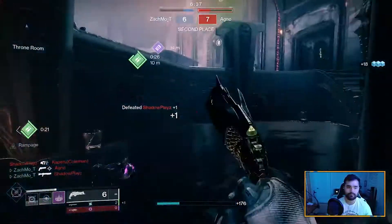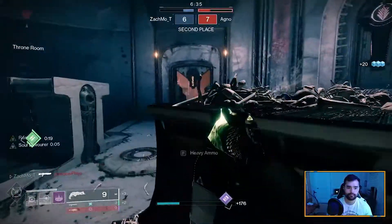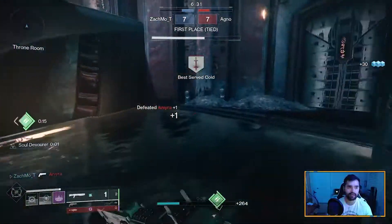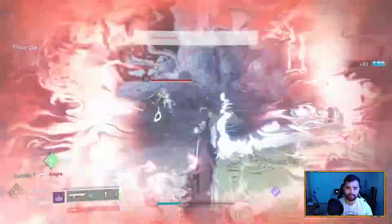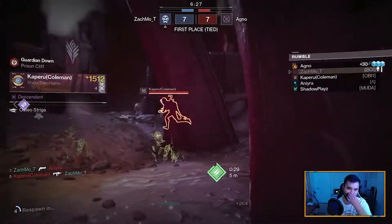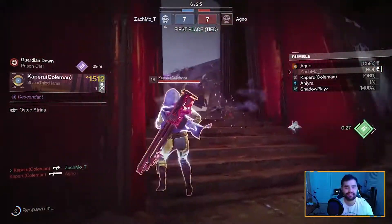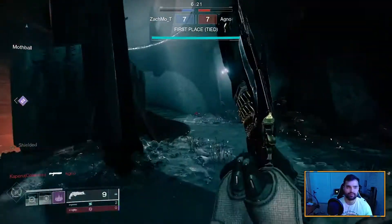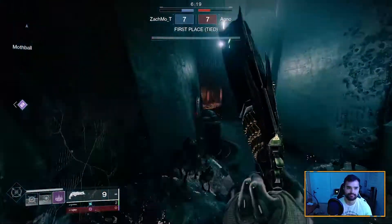This week's Crucible Basics are on aim. And to be clear, this video isn't going to go over every little facet of aiming, because your aim is a product of a multitude of things which generally come down to practice. Mainly though, it's a product of two things: your ability to predict enemy movement and your ability to position effectively. Either way, let's go ahead and get into the video.